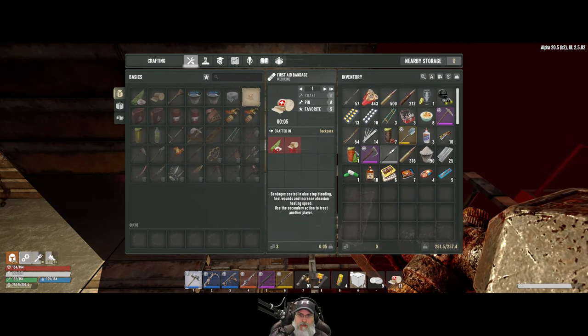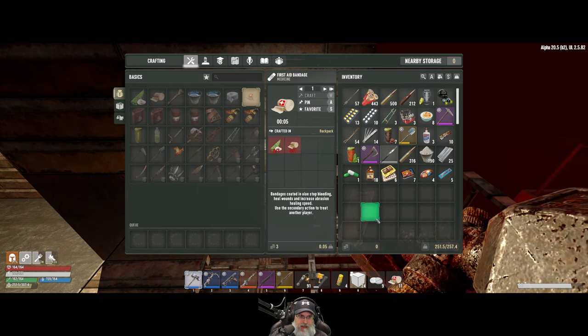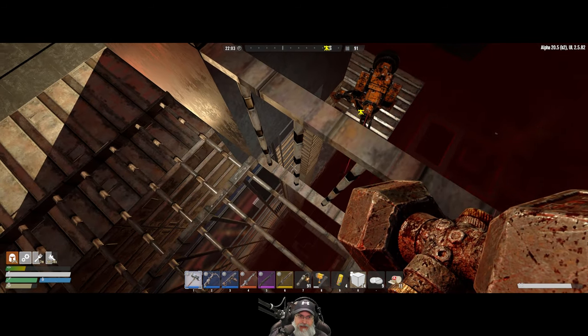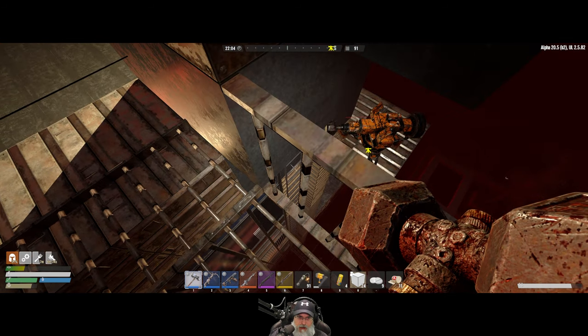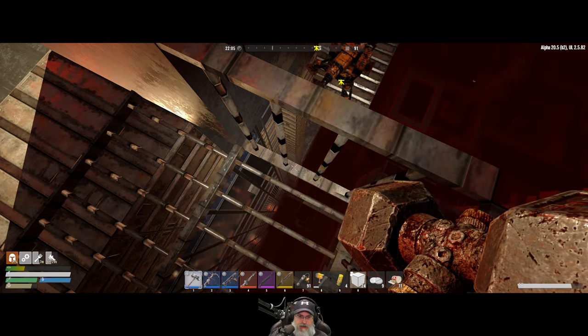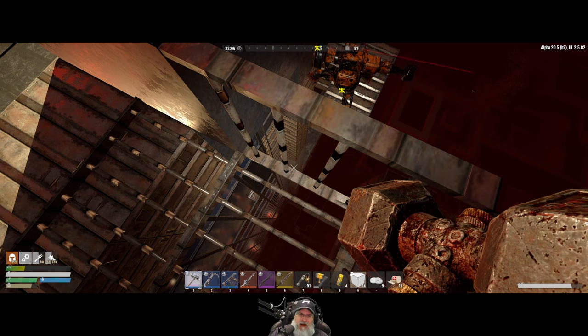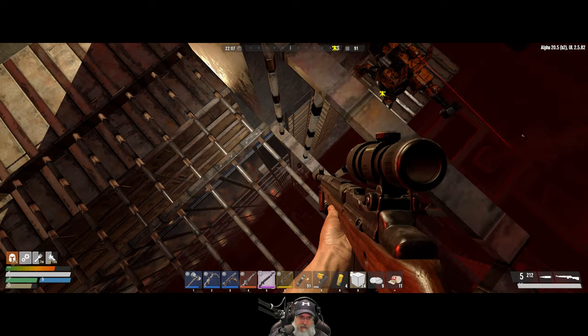We are in pretty good shape on ammo — we have 443 shotgun shells, some buff candies, meds and stuff. We did upgrade the upper and lower rungs of the ladder to titanium as well, so the base is quite a bit stronger now. Not that we had any trouble last horde night — though one of those times I ended up killing myself, but that wasn't the base's fault, that was my fault.